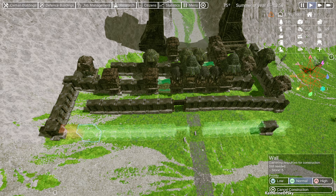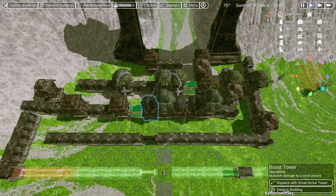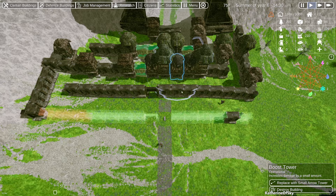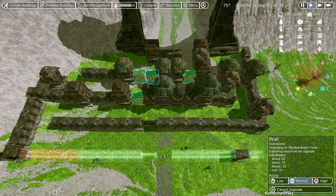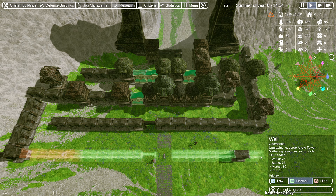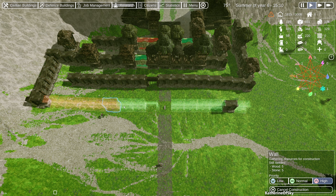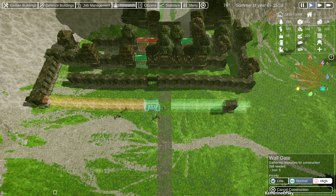Now we have a much bigger maze. Let's put these on high priority. This end up being a wall gate — I'm not sure if I want it to be a wall gate. But these two I definitely want to upgrade to bombardment towers so they can get boosted. Actually let's cancel this upgrade and make it a large arrow tower instead. Large arrow towers are actually pretty useful — let's make those high priority and get them going.